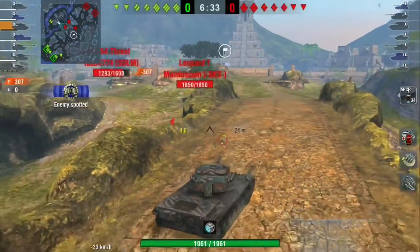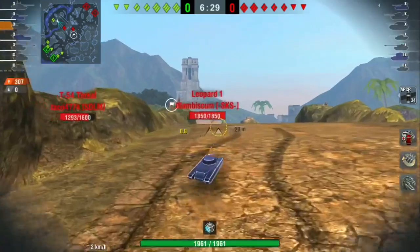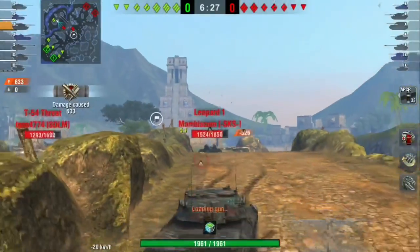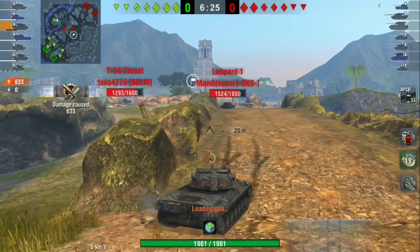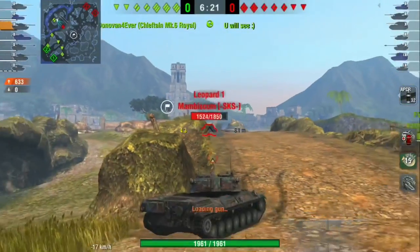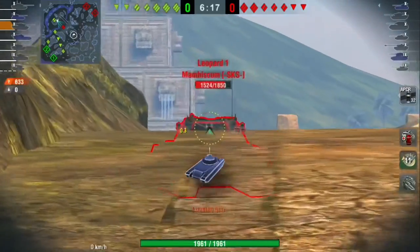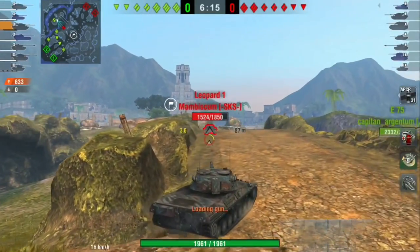Because you have such poor armor on this tank, it's really difficult to brawl on this vehicle. But if you can isolate the enemy — find vehicles in different positions where they can't be supported by the team — you can really use your DPM and mobility to outplay those vehicles. I'm pushing up to this bridge to spot what's pushing up towards the middle of the map.